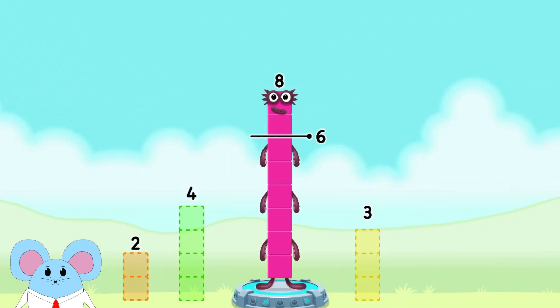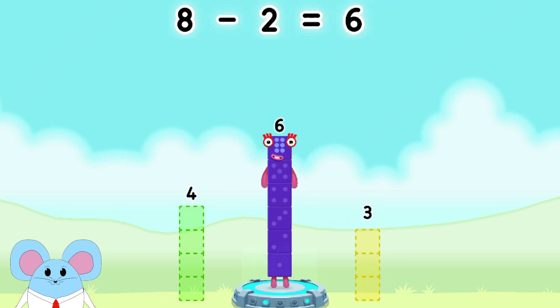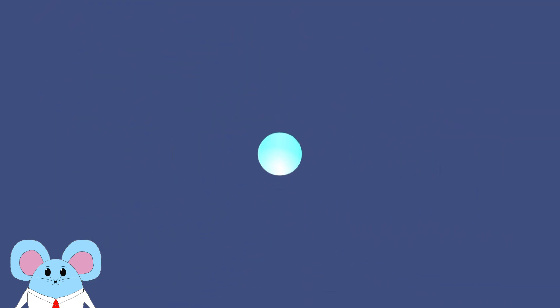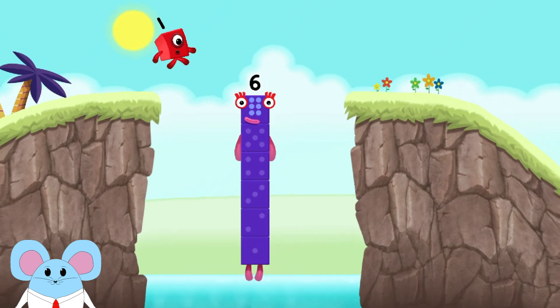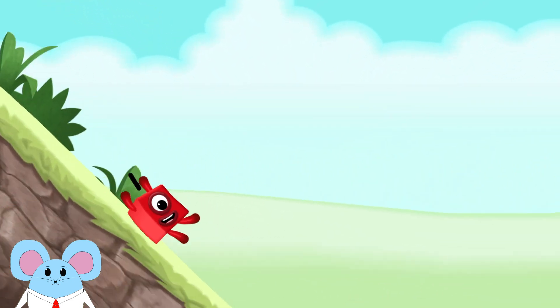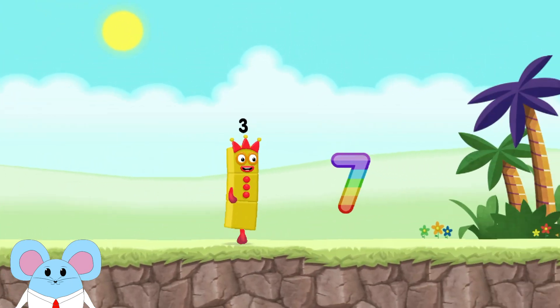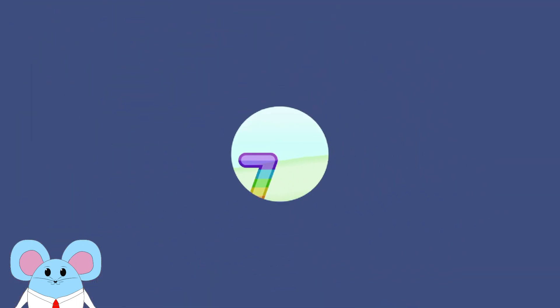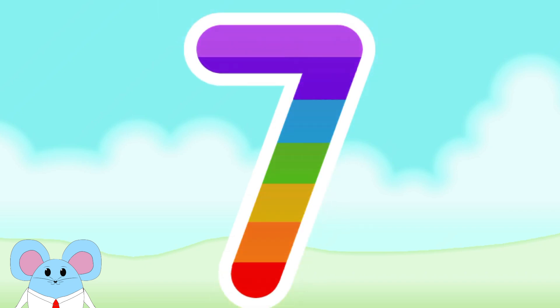Take number blocks away from eight to leave six. Two — you solved it. Eight minus two equals six. Nice. I am six in the mix. I am three — look at me. Can you earn a star by tracing the number seven? Correct. Nice.